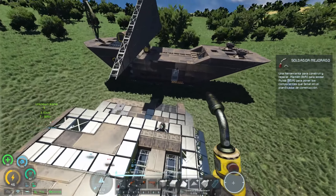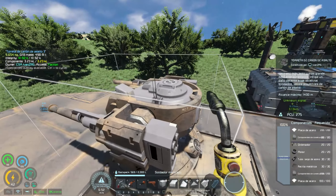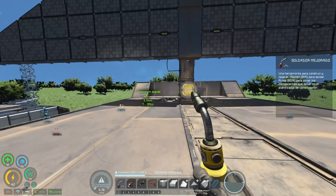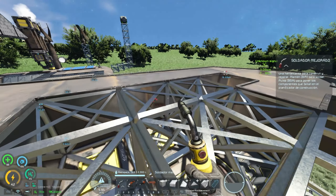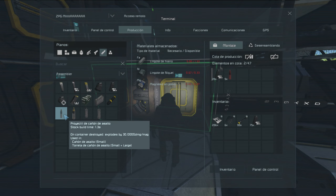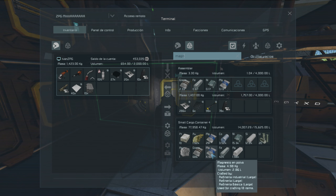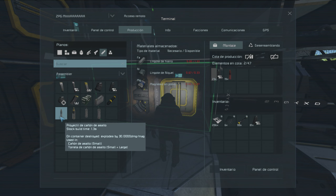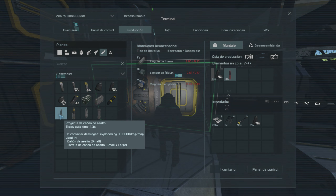Bueno, las torretas interiores ya están puestas, que era la preocupación. Estoy por hacer munición de las torretas, que son unos tochos. Si viene un dron pirata de NPC, a lo mejor con eso nos podemos librar de que nos haga aquí un estropicio bastante grande. Espera, ¿qué lleva? Hierro, níquel y magnesio. Podemos hacerlo. Creo que magnesio es verdad que no me quedaba demasiado: me quedan 300 kilos. Y esto se lleva casi medio kilo. Podemos hacernos por lo menos 100, aunque tengo que ir a por magnesio obviamente.